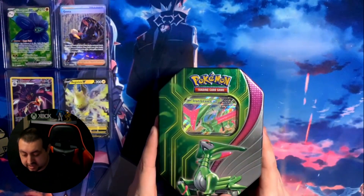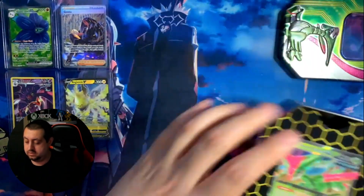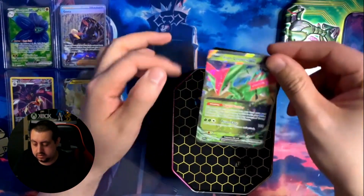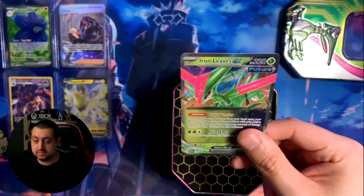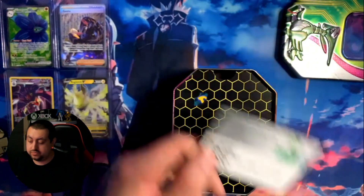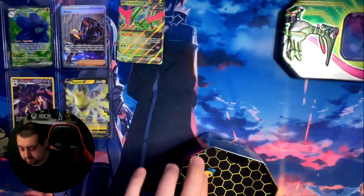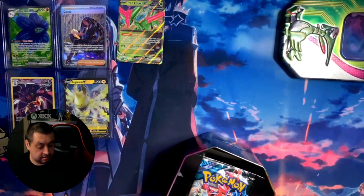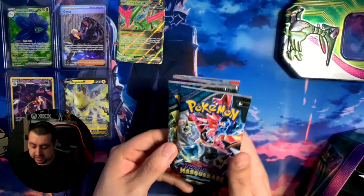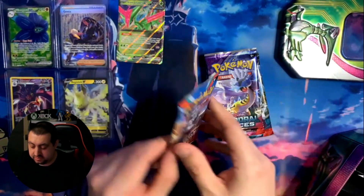Next up is the Iron Leaves EX tin. There is the card - pretty cool, shiny. There is your code. In this tin you get four booster packs: a Twilight Masquerade, another Twilight Masquerade, an Obsidian Flames, and a Temporal Forces. We'll start with the Obsidian Flames.